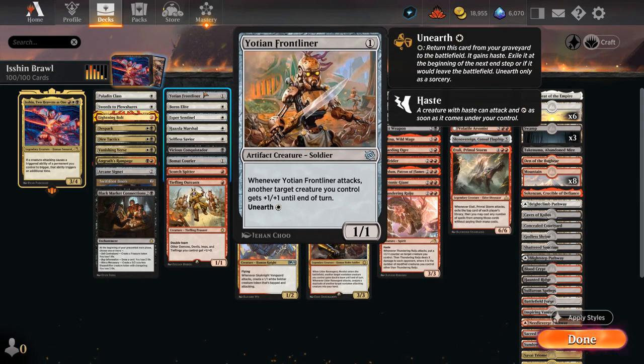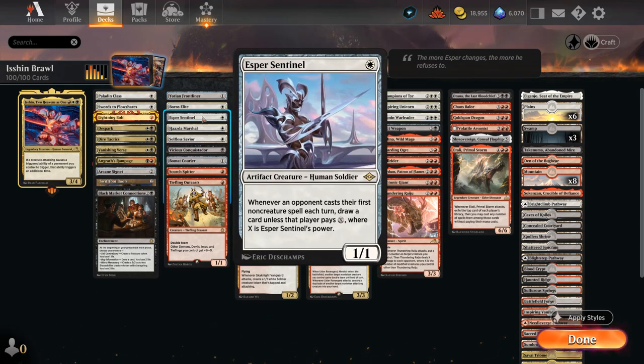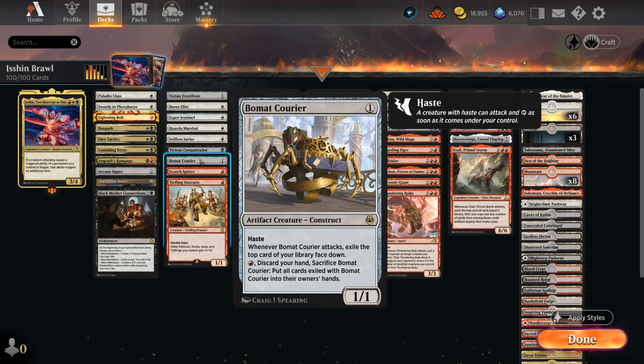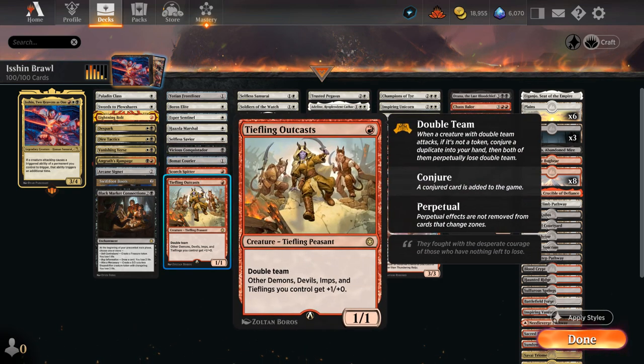At 1-mana, there's Frontliner to pump a creature when it attacks. Boros Elite gets +2/+2 when it reaches battalion, which can be doubled. Sentinel is a great one-drop for any white deck. Haazda Marshal can make extra lifelinking soldier tokens. Selfless Savior protects our key creatures. Vicious Conquistador drains the opponent for one. Bombad Courier can exile an extra card with our commander out when sacrificed. Scorch Spitter deals one damage when it attacks. Tiefling Outcasts is one of many double-team creatures, synergistic with our commander — more copies means more damage.